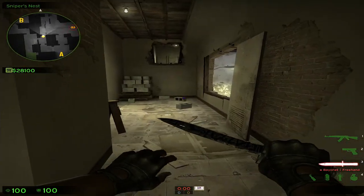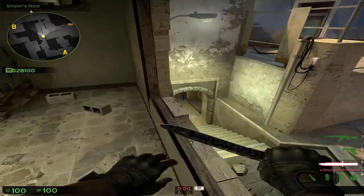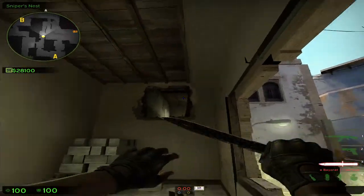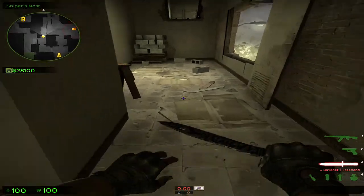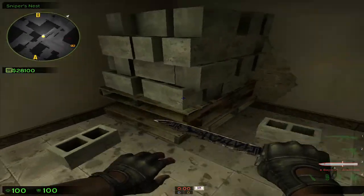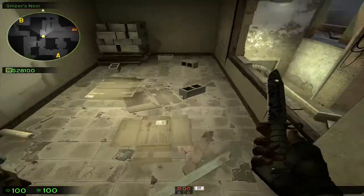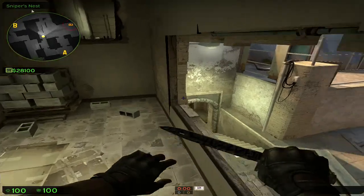I jump from here and I sort of aim in the angle here. This will make it easier for me to do a smooth transition from this corner here. And that happens if you get too far away, so you need to be as quick and as smooth as possible.